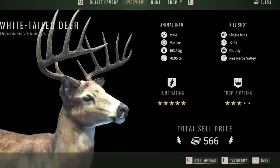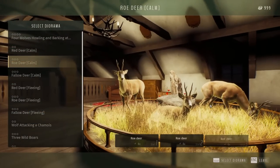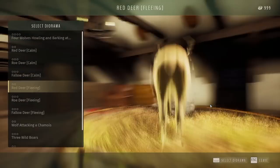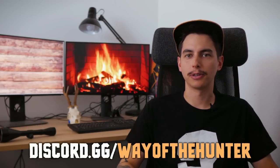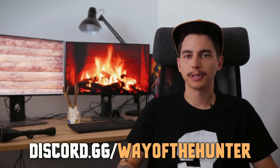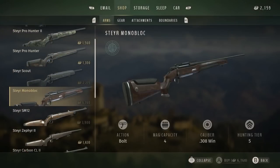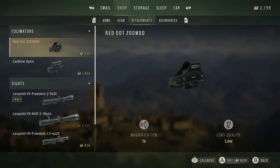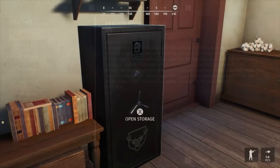When you harvest an animal, you get the choice to either sell its meat for money or to save it later for taxidermy. Once you earn enough money to have your trophy taxidermied, you just select the right stand or one of the empty diorama scenes. The lodge is also where you can find your laptop, which gives you access to the in-game store where you can purchase new gear and hunting passes with the money you earn by selling game meat. You can also check your inbox for new meat orders from local restaurants or to get updates on the game's backstory.